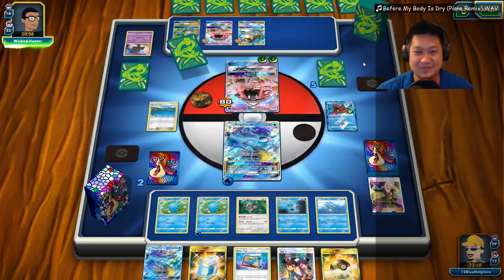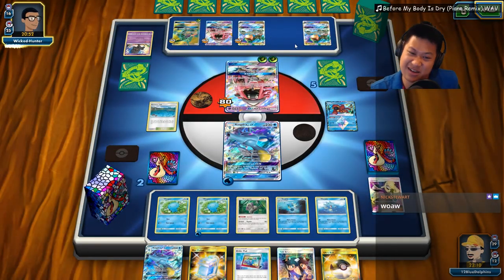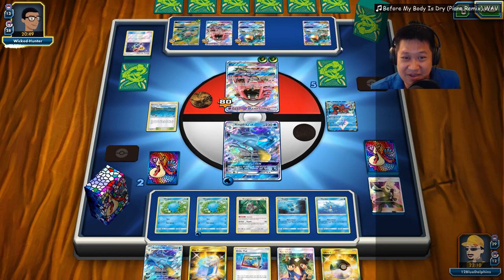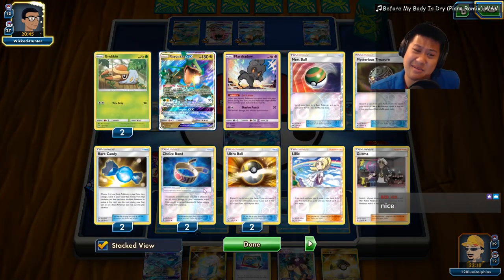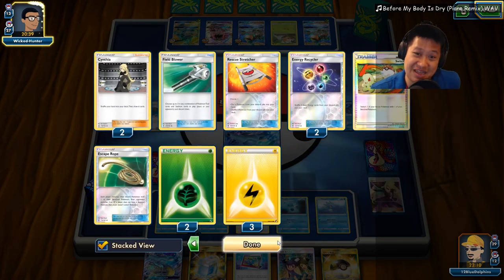That's good. Now he's like, you're kind of low HP — I can just finish you off now. Accidental bench damage. He did not get the Vikavolt up earlier. And you know, look at his deck. Hey man — it's just that way.